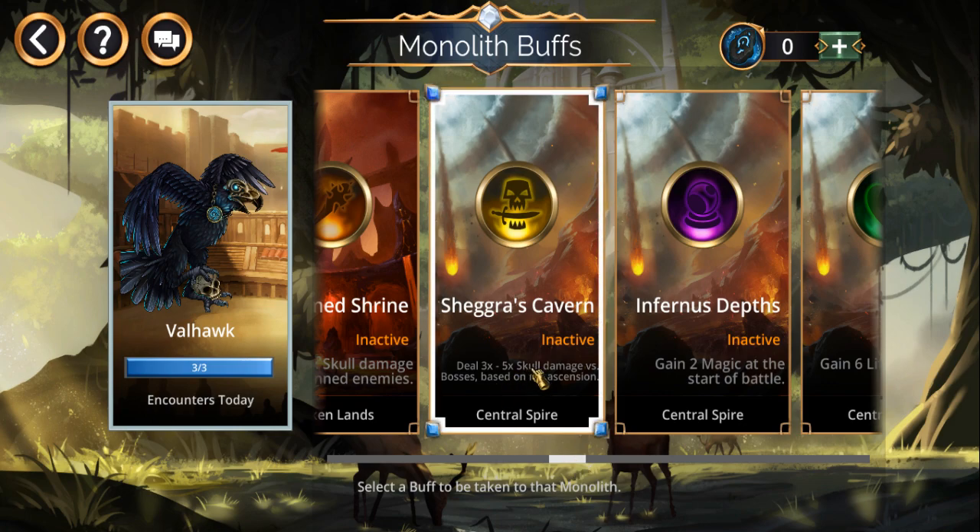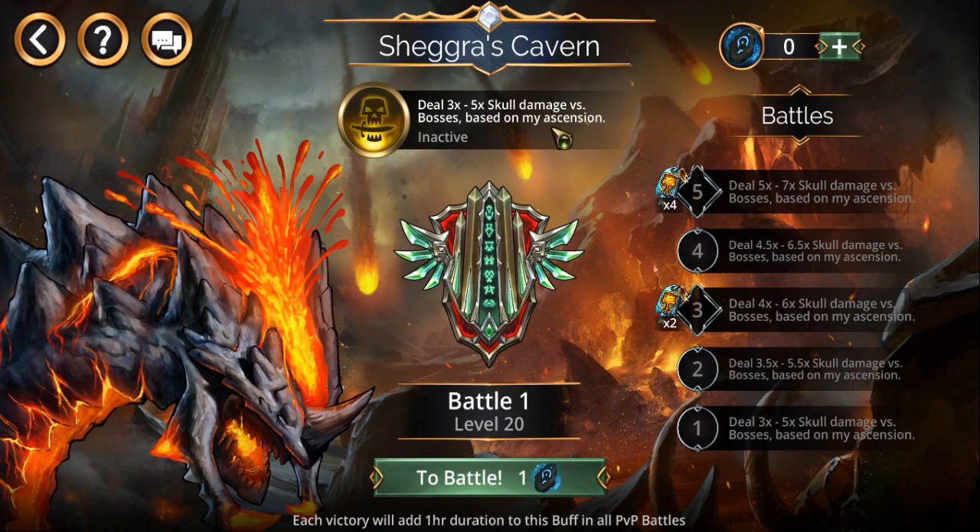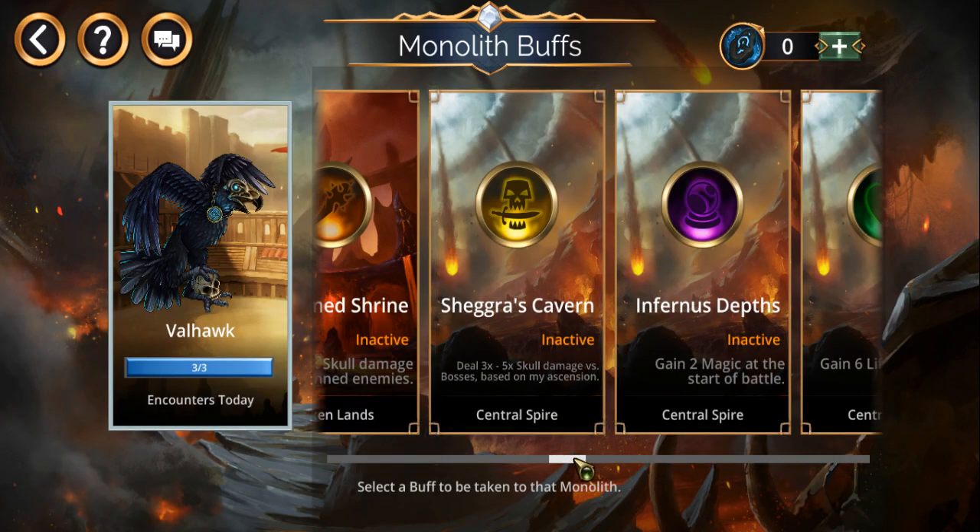Most of these buffs I don't care much for. There's something like 'Doom Shrine — double skull damage against stunned enemies,' or extra skull damage versus bosses. I'm not even sure how that works based on ascension — one to three, three to five, four to six, five to seven. I might have to look into this one. I'm wondering whose ascension we're talking about — the hero on my team or one of my troops. Not too sure on that.